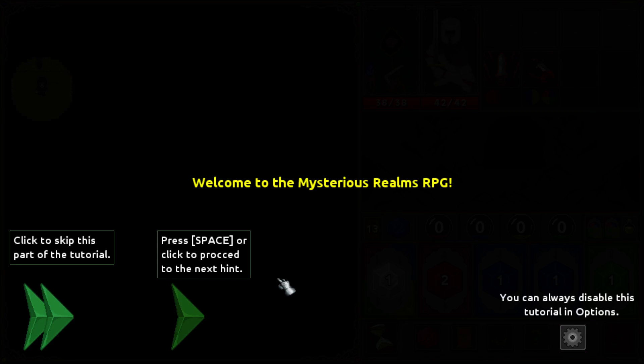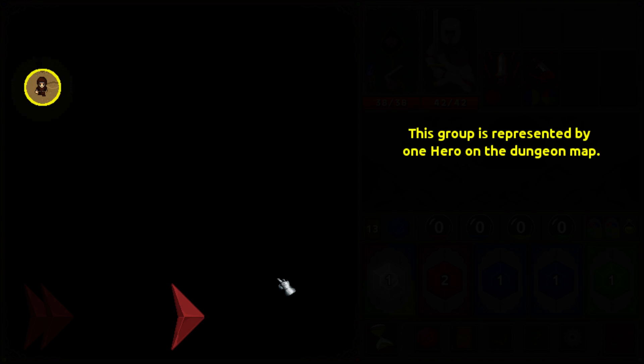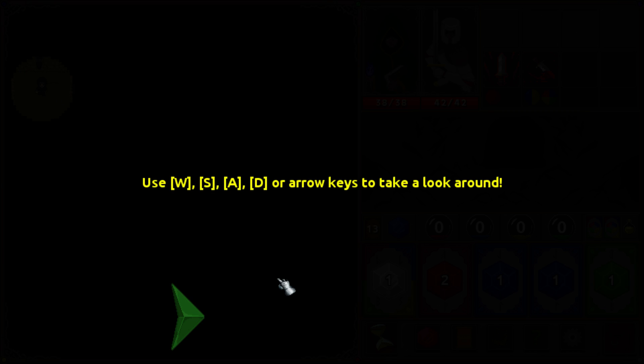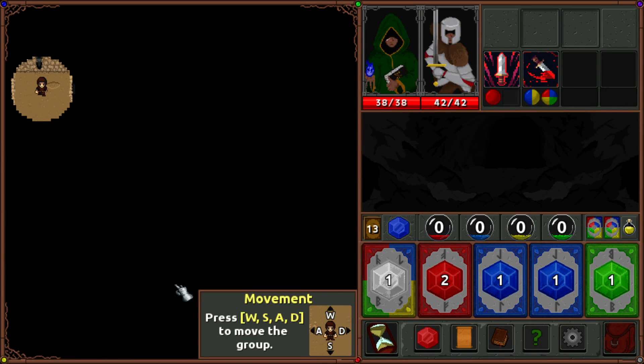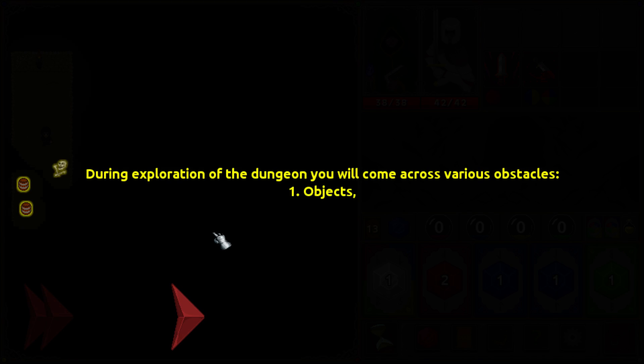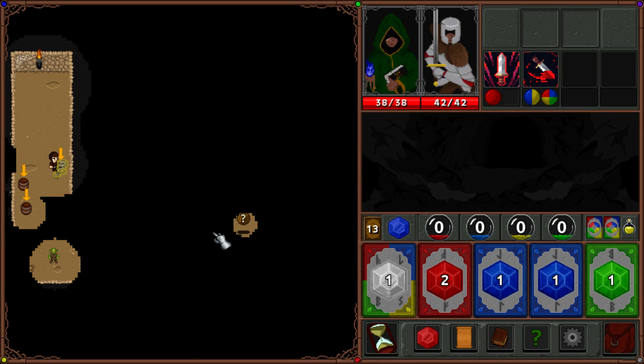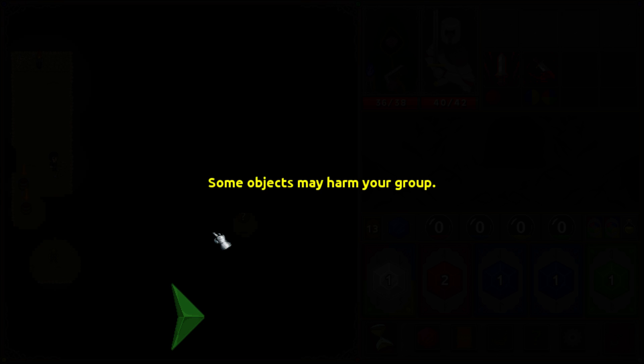Welcome to Mysterious Realms RPG. So you got the tutorial right to start here. Press space to click the next hint. You can always see the tutorial in the options. In Mysterious Realms, you control a group of two heroes. This group is represented by one hero on the dungeon map. You can move him using WASD or arrow keys. During your exploration of the dungeon, you will come across various obstacles, objects, events, enemies. You can examine objects using E. Some barrels may harm your group — well, that's good to know.